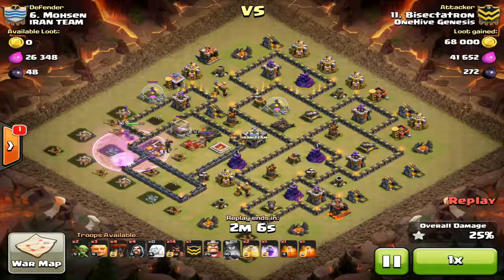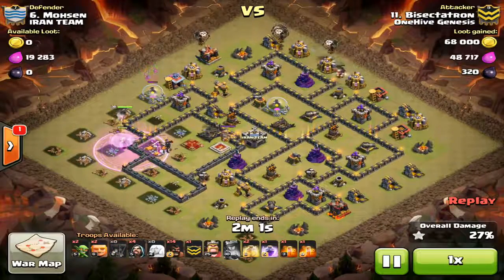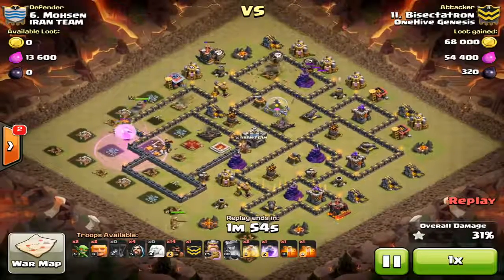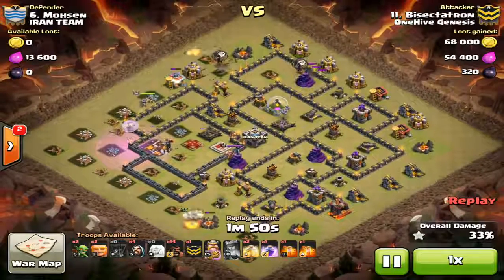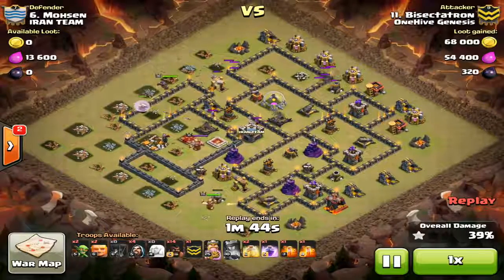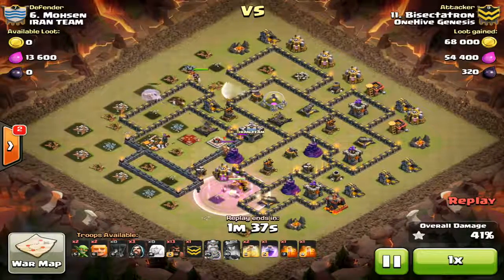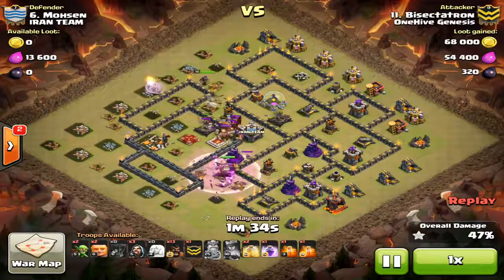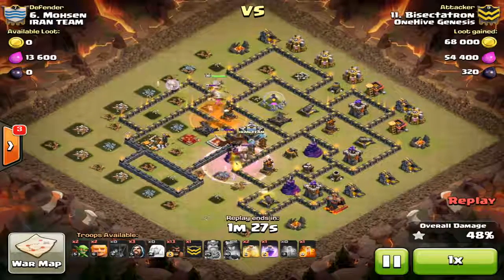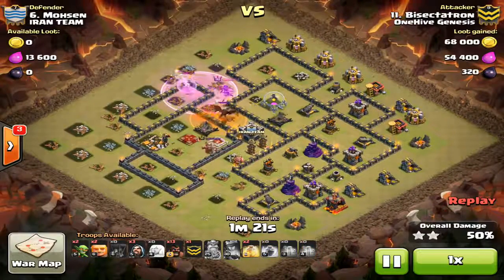The queen takes down the town hall and now the air defense gets onto her healers. I pop the ability, she takes out that air defense — I lose about one healer. She continues her walk. The main problem was the queen was supposed to get in there with the king and clear those double giant bomb spots. One of them my hogs hit between the air defense and the air sweeper. Drop the rage to keep the queen up, start deploying the balloons. The CC troops aren't even lured out yet, so I drop the king deep into the base — being level 25, he takes out the defending king.